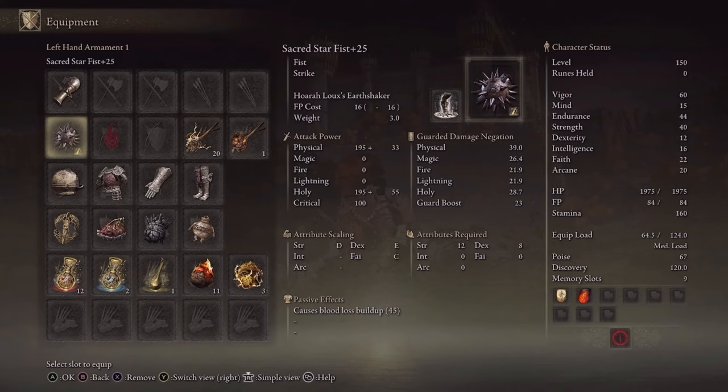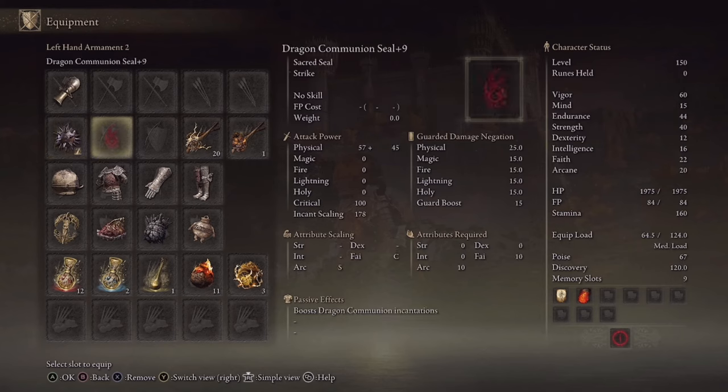We put Earthshaker on the Star Fist, and with this skill we can absolutely wreck people at close range. Because of the way our stats are set up, we can tank a lot of damage, which allows us to get Earthshaker off and literally wipe out three people no problem. That's because of a piece of equipment paired with it. For the seal, we use Rejection — a faith spell that sends out a force to shove people, knock them down, letting us recover, heal, or knock them off ledges.